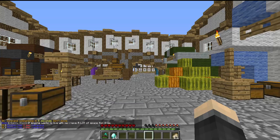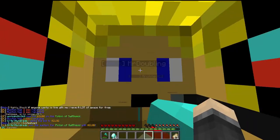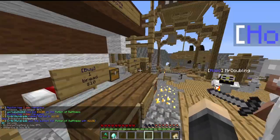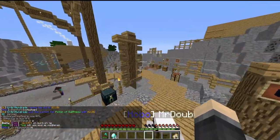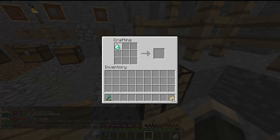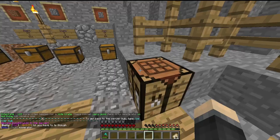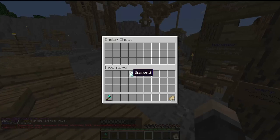We're going to head to the job center. There's a crafting table I can use here. I'm going to make a diamond chest plate and some diamond leggings, so I'm not completely naked — but I'm not fully armored either.